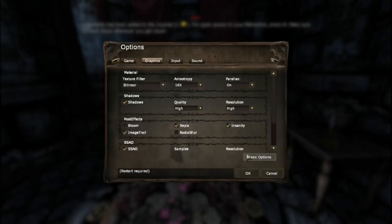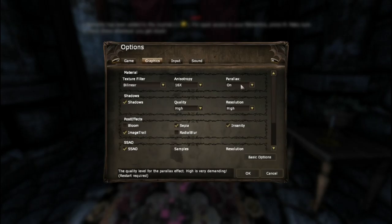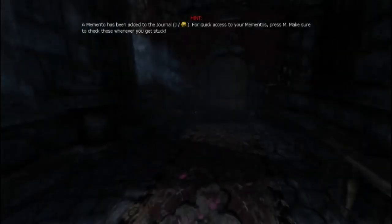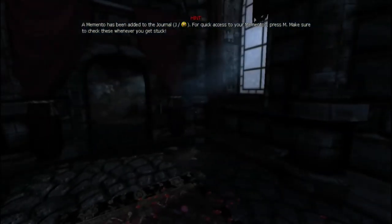Going into graphics, advanced options — might be parallax. Nope, restore required — we're not going to mess with that. Radial blur, image trail. Okay, so it's probably image trail. You can also turn chromatic aberration off. We're going to live with it. Just a little bit — it's not horrible blur.